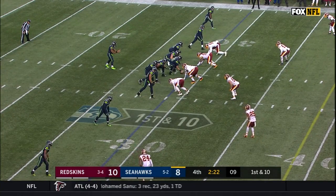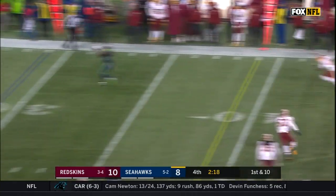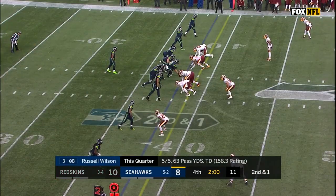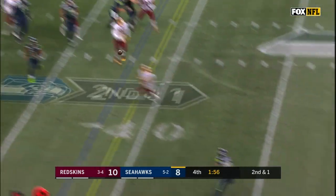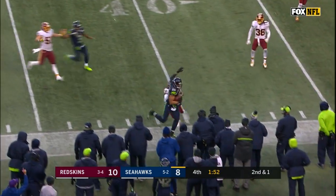Down by two. Wilson — pressure again, gets rid of it. McKissick has it. JD McKissick makes a move, makes a man miss. A few timeouts left, down by two, and Russell Wilson is heating up. In trouble now, gets out of trouble — near side, Graham, wide open. Jimmy Graham down to the 41.